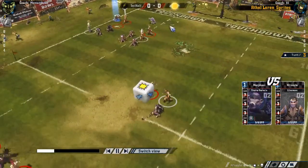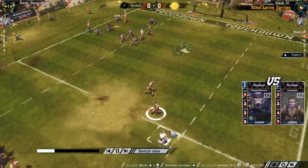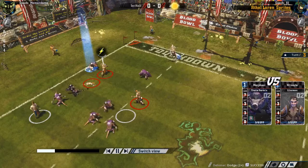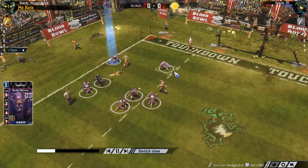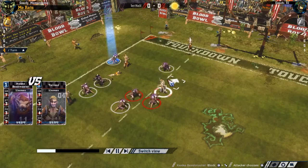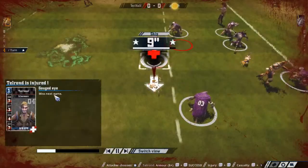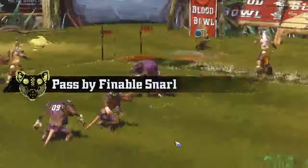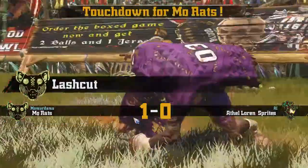I think I actually made a pass here and then scored with the gutter runner, and there was another armor break - he just got stunned. Now he's trying to do something and I have no idea why he didn't mark the border. That's why I said he does silly stuff - he should have marked my gutter runner, he should have had this guy walk back to cover the gutter runner. So this is another armor break, another injury for him. That Wood Elf looks to be out next game. That was my first touchdown with my Moe Rat's team.